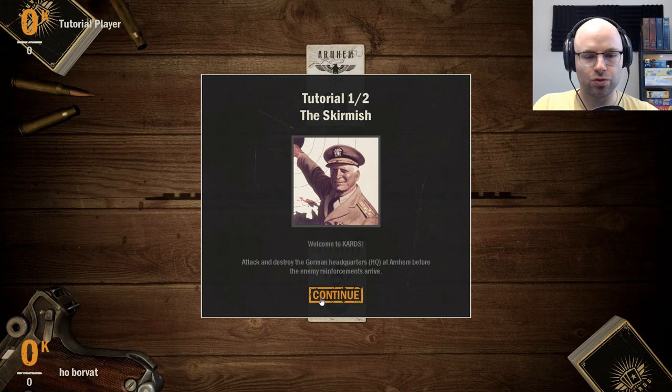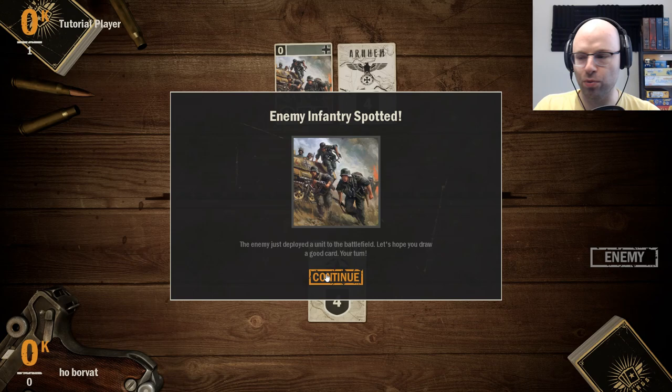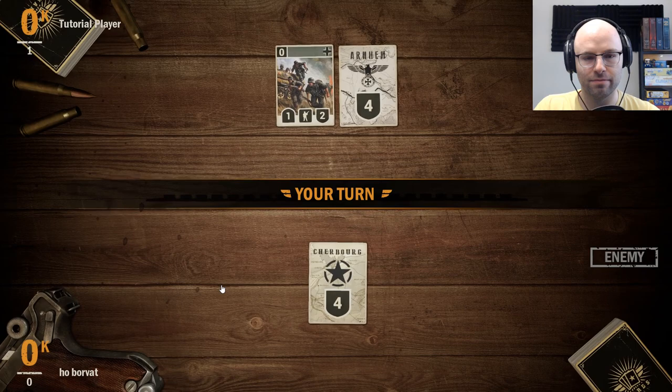Welcome to Cards. The objective: attack and destroy the German headquarters at Arnhem before the enemy reinforcements arrive. The enemy starts the game. Enemy infantry spotted — the enemy just deployed a good unit to the battlefield. Let's hope you draw a good card. Your turn.